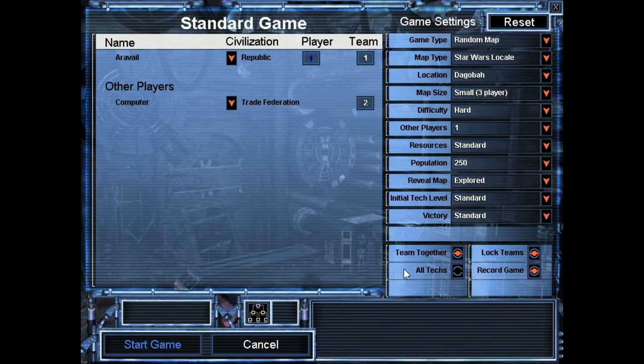Welcome back to another episode of Let's Play Star Wars Galactic Battlegrounds. Just like the last episode, I'm going to be doing a 1v1 on hard difficulty. Although this time it will be narrated, so perhaps a little bit more fun. I'm going to play as the Republic, and we'll be fighting the Trade Federation. I'm going to do this map on Dagobah, because that sounds interesting.